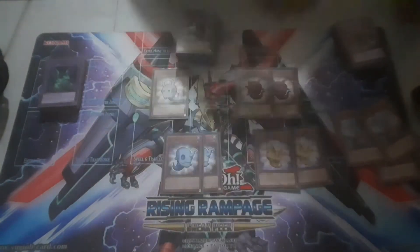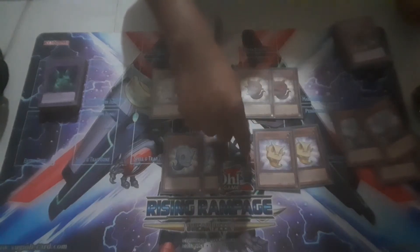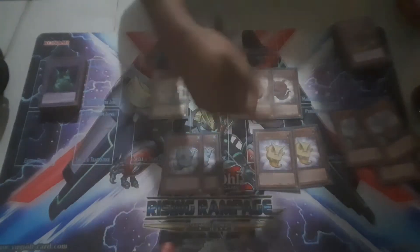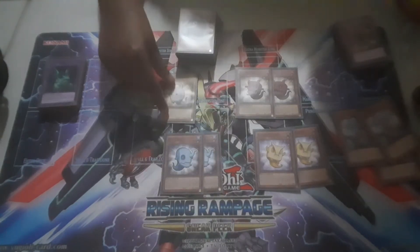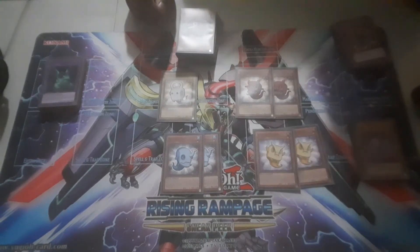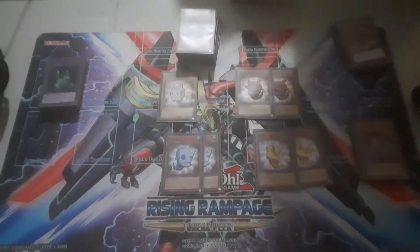White Duston doesn't do anything. The gimmick with these Dustons is that they can't be used for any summon other than Link Summoning — they can't be tributed, can't be used for Fusions, XYZs, or Synchros. So you give them a bunch of these and they can't do anything with them. They can Link with these, and White Duston has no effect restriction, so they could Synchro or exceed with it, but there's only one. Ever since Link Summoning was introduced, the deck stopped being efficient — it stopped slowing down the game and just gave the opponent material to Link Summon. So what's the point? Why are you flooding the field with Dustons? Why are you giving them monsters to fuel the fire? Why are you filling your field with things you can't use?